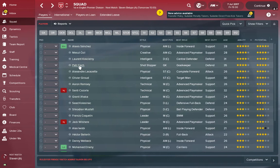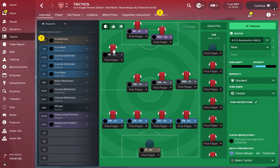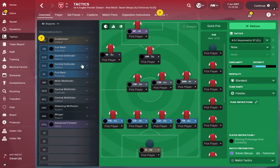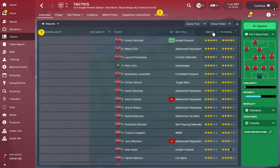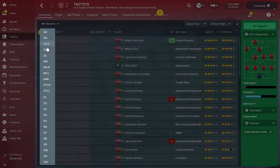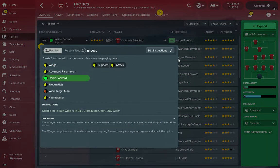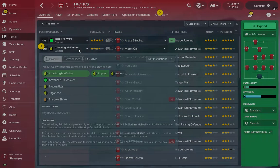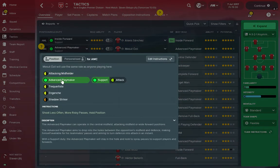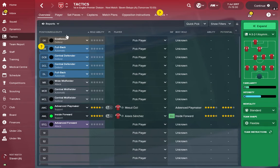Koscielny is obviously going to be a center back and Peter Cech goes in goal. In the tactics screen I can then position my players. I sort by ability, pull up Alexis Sanchez, and pop him into the attacking midfield left position making sure he's on his preferred role of inside forward. Then I do Ozil — attacking midfield center, advanced playmaker.